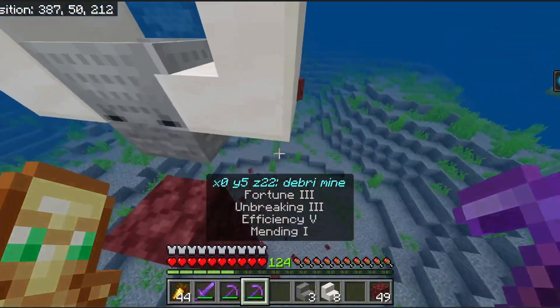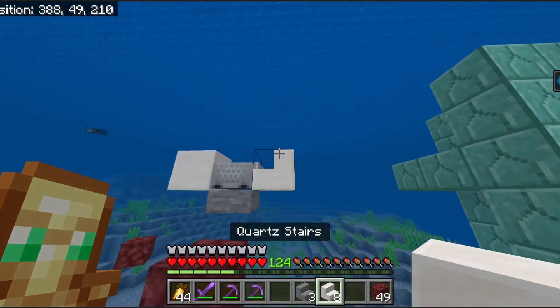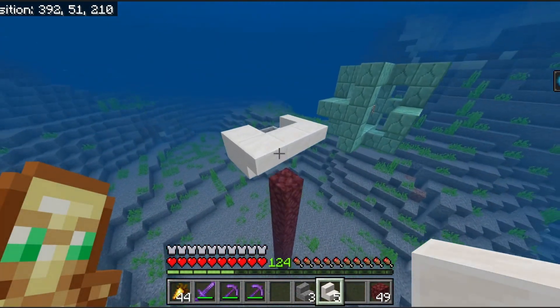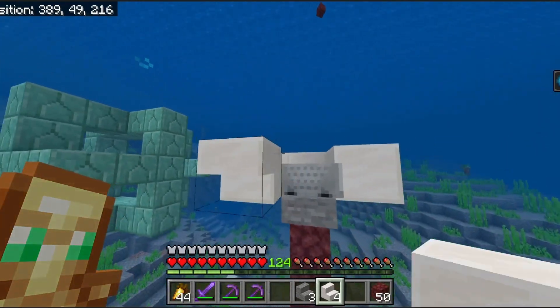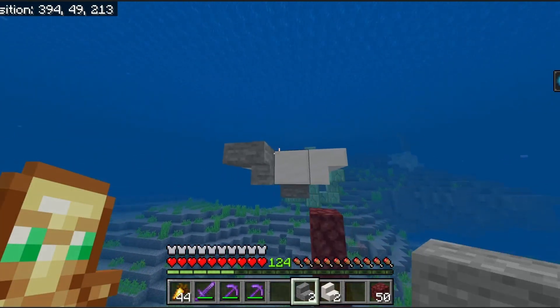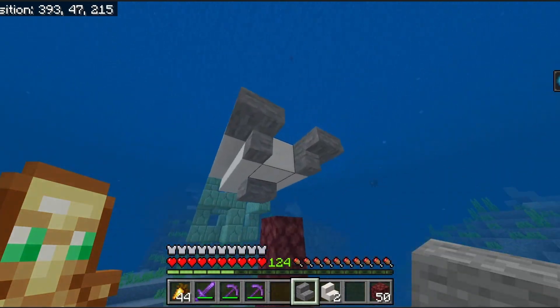Now get rid of the two blocks underneath. Then what you're gonna want to do is put three quartz stairs like this — so it makes it all compact. Same thing on the other side. And then what you're gonna want to do is with your stone stairs, you do this — kind of angle it like this, you know.